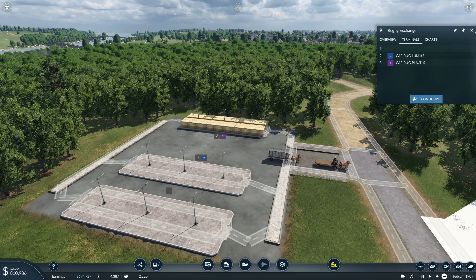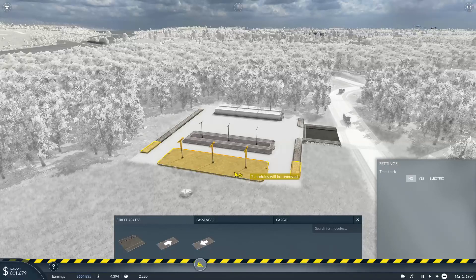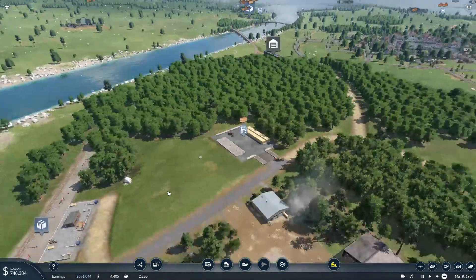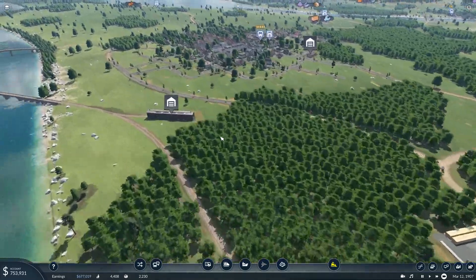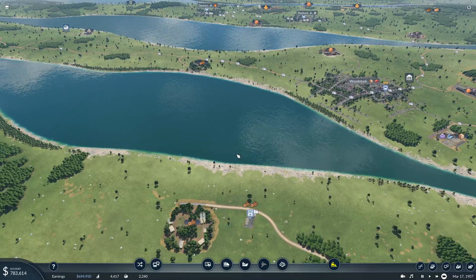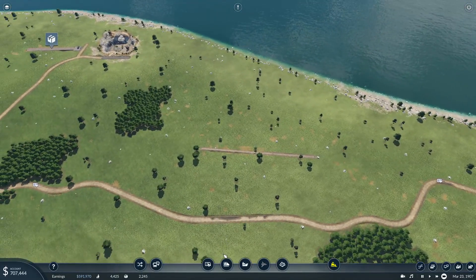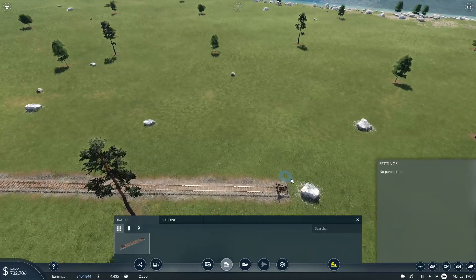Now I'm going to go ahead and get this set up. What I'm going to do is configure this station to not have this module right here anymore. That's perfectly fine right there — we don't need to worry about that for now. Now let's focus on that dual line that we have over here.